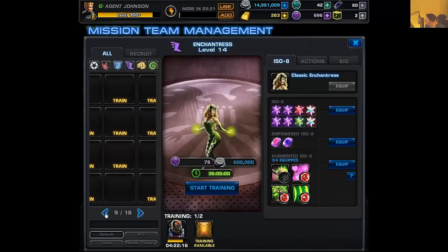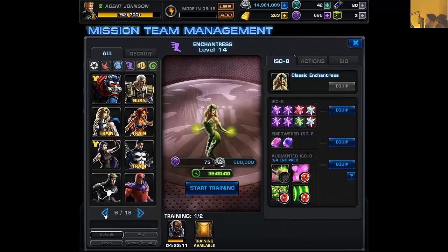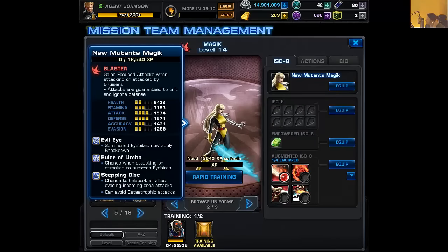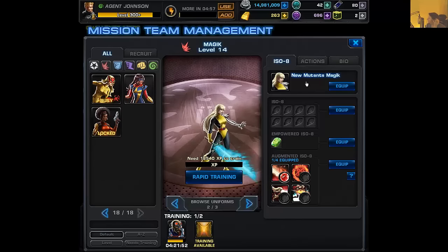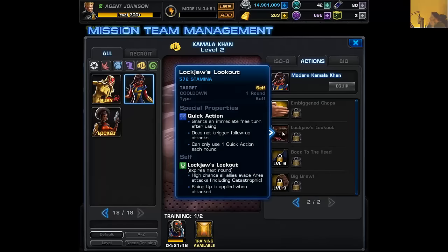First, let's go over to Magic and take a look at the passive she's giving us with her suit. Stepping Disc: chance to teleport all allies evading incoming area attacks, and can avoid catastrophic attacks. Now, if we take a look at Kamala and Lockjaw: high chance all allies evade area attacks including catastrophic. She gets Rising Up when she's attacked. So if you combo this with Magic, it could be really good — you could run a defense of one of the interrupting ISOs like interrupting ranged or interrupting melee.